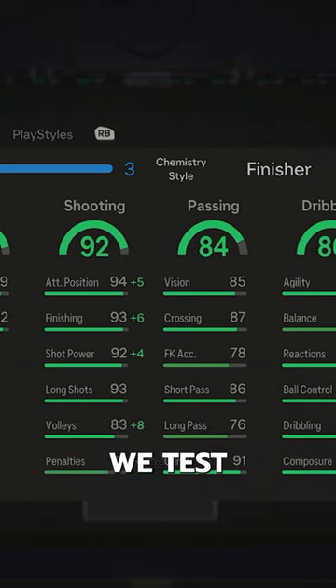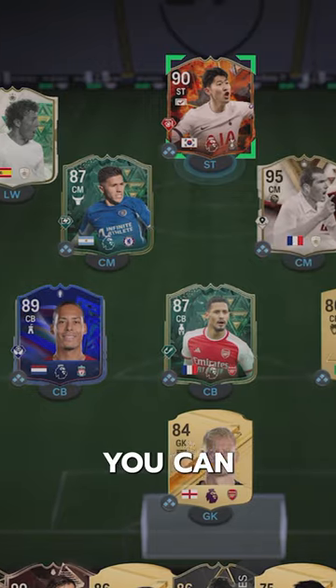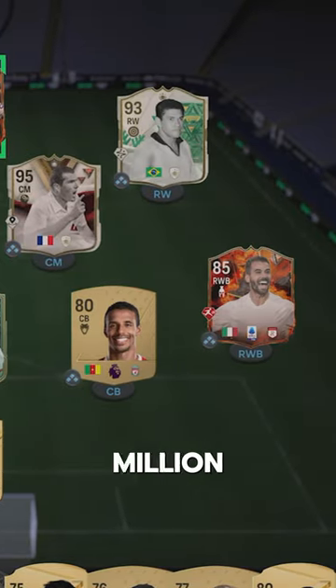Welcome to Baller or Bust, where we test FIFA cards so you don't have to. We've got Fire Sun — you can acquire him on the market for 2 million coins.